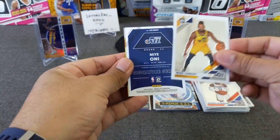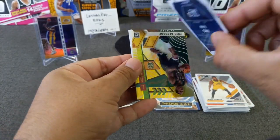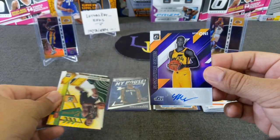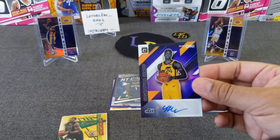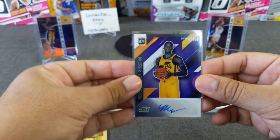Mike Conley, we got a holo in here. Oh — we got an auto! Oney Oni — jumped out of nowhere, so nice. Oni from the Jazz. We got a Bledsoe holo — not bad. We'll take an auto for sure.